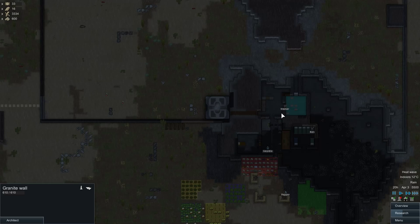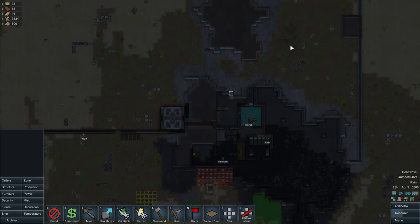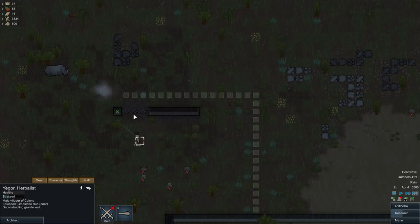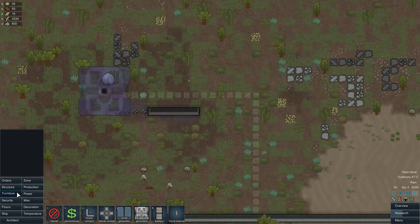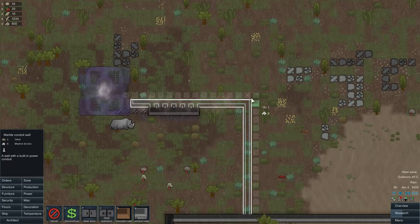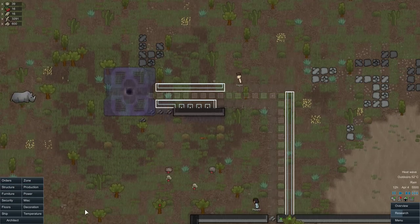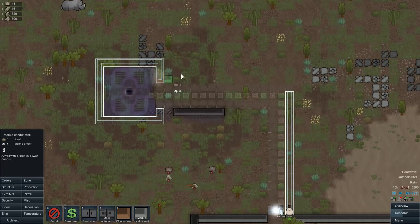Let's just wait till they deconstruct that. I think it's probably safe to cut through this now, because I don't think we'll get attacked again with that muffalo just there. Should be okay, it's a bit dark though. I'm going to put a power thingy there. We'll make a conduit wall right here, and deconstruct this and this as well. Then we'll build a marble conduit wall around it — it doesn't have to be a conduit wall, but you know.